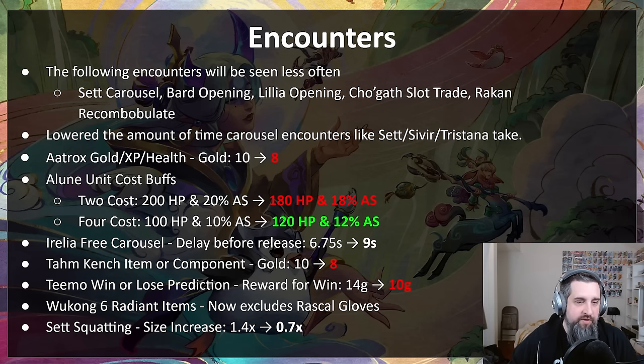Aatrox — the one that gives gold, XP, and health — gets the gold nerfed from 10 to 8. The Elune one that buffs two, three, or four-cost units: the two-cost part got nerfed and the four-cost part got buffed so it's a tighter choice. The Aurelia carousel encounter gets a longer delay before everyone is free, giving you more time to think. Tahm Kench gold-or-component encounter goes from 10 to 8 gold. The Teemo win/lose prediction if correct goes from 14 to 10 gold. Wukong's six radiant items now excludes rascal gloves. And Set's squatting goes from 140% bigger to just 70% bigger — Set basically got triple nerfed.